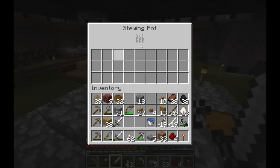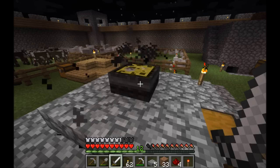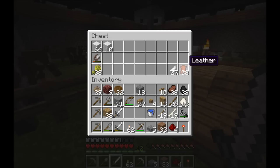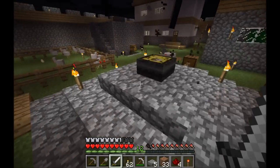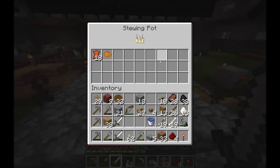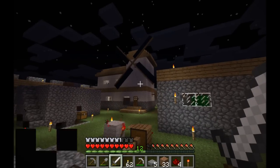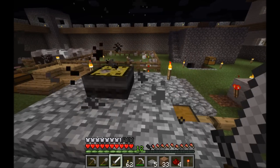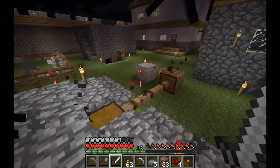So now this stewing pot has been heated enough so that it can process things. I'm pretty sure if I put leather into this part, it will be able to process the leather into glue. And this glue functions in the same way as slime balls — so I can use it to make sticky pistons. And I can also use it to make waterwheel blades, so I can now make waterwheels. The amount of things that are possible now is slowly going to take off exponentially.